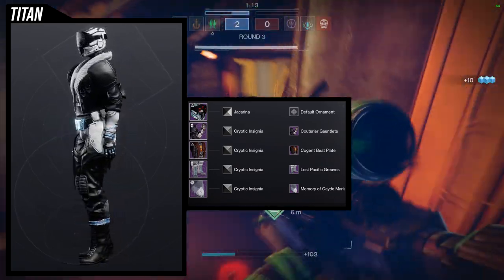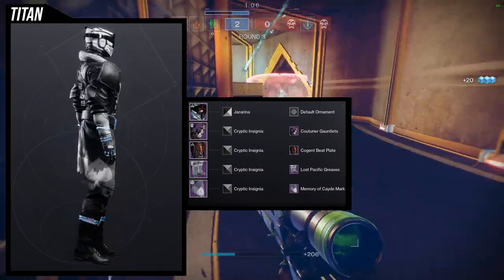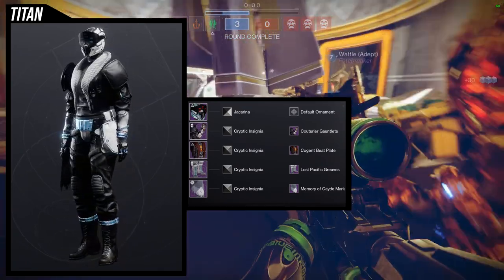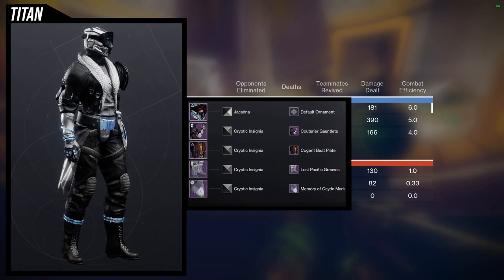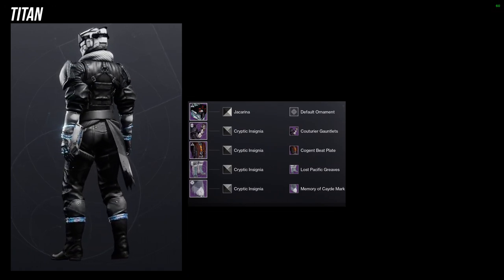For shaders, Jack Arena is the difference on the helmet because I didn't like how Cryptic Insignia looked there — I wanted a blue color for the glow on the helmet. Not a lot to say about this one overall; I just think it looks really cool.